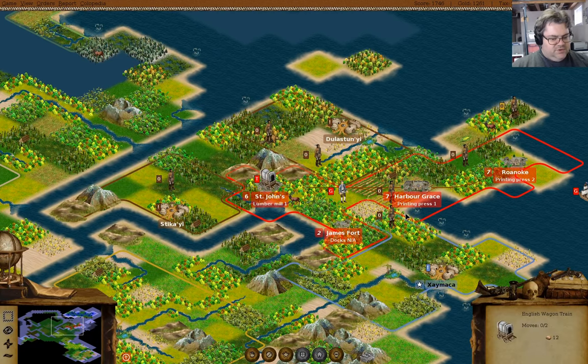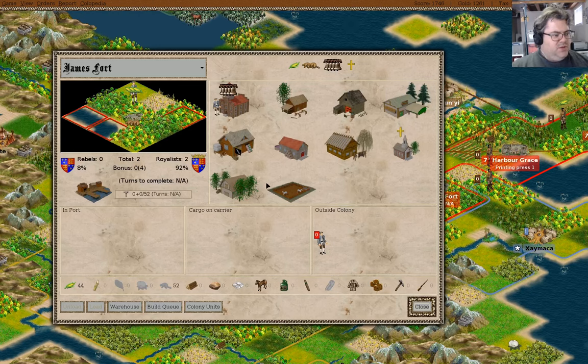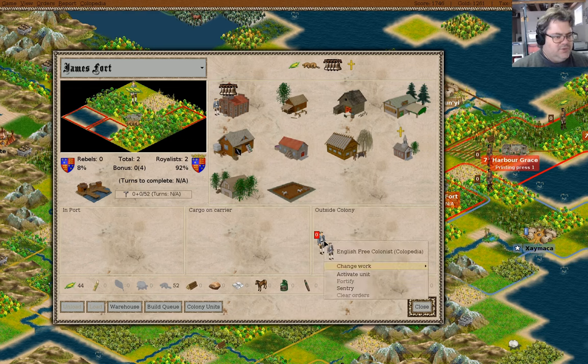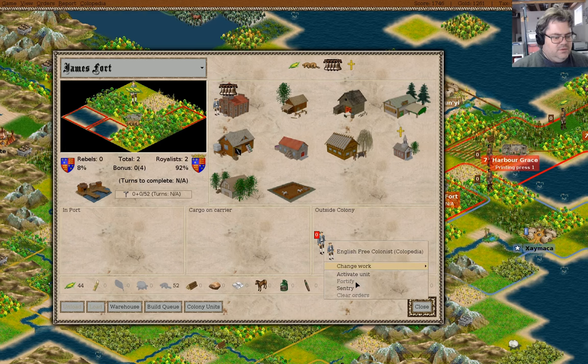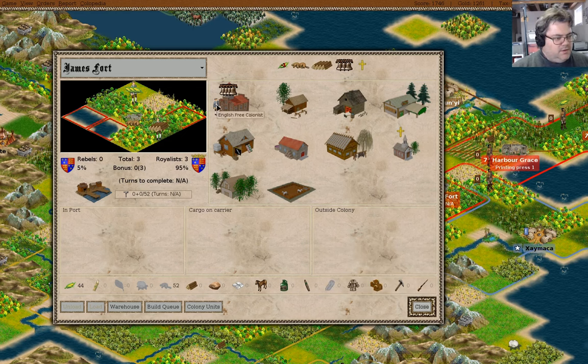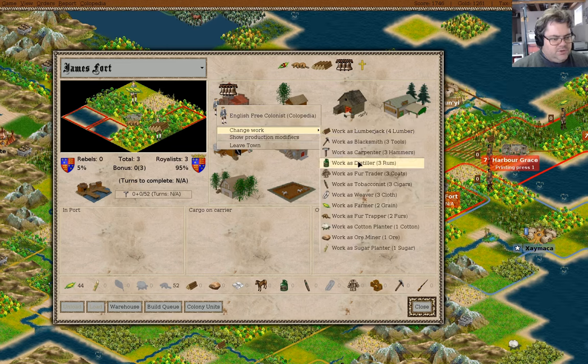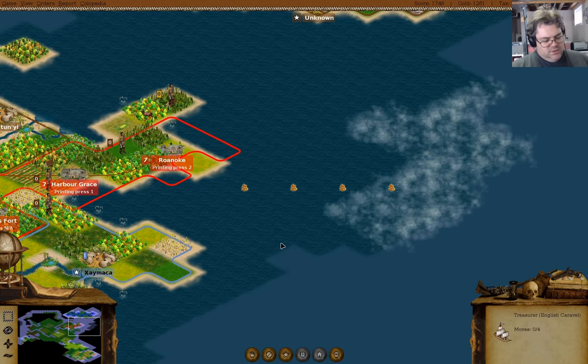I'm gonna make another fisherman and then we'll have four fishermen here — lots of fish. Wolf Creek apparently asked to speak with the chief — that doesn't give us much. And in James Fort, I think perhaps we might need to work as a lumberjack. And then you will need to work as a farmer — just so we don't starve. Need to get docs up here, so that's definitely somewhat important.